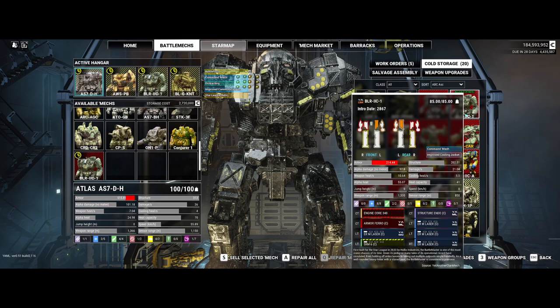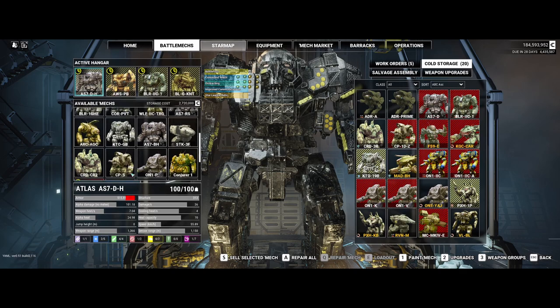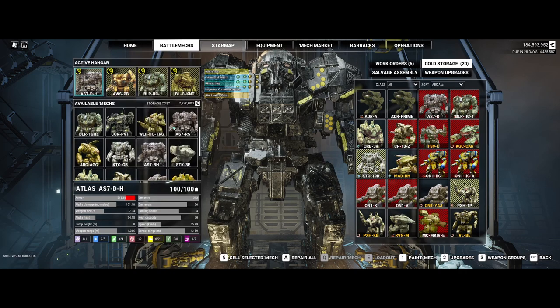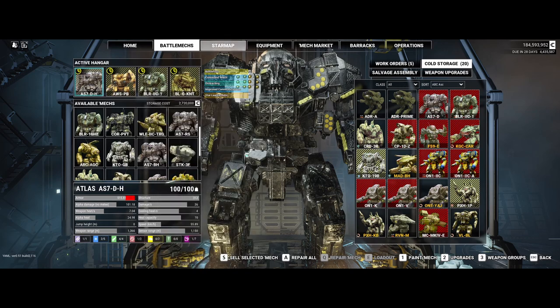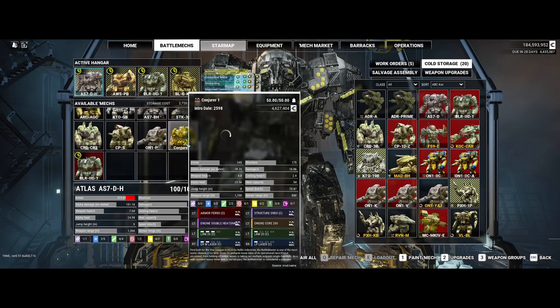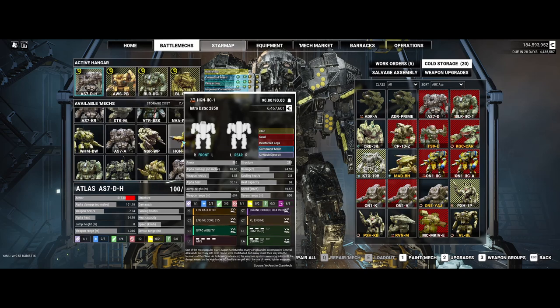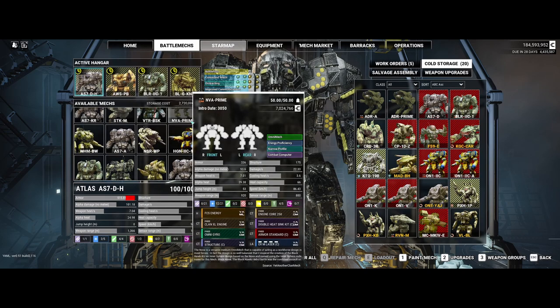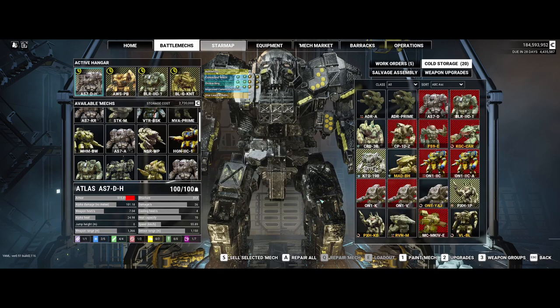I've got a BLC up here in cold storage I haven't put together yet, and I've got one here being finished. I've got one up here in the active that has been finished — took it on the last drop. And I've got a Highlander somewhere up here that is a clan mech. In the Nova Prime in my active, I've got a couple adders. I've been selling off the 55-tonners — I just have no need. But I've got two clan Orion 2C variants.